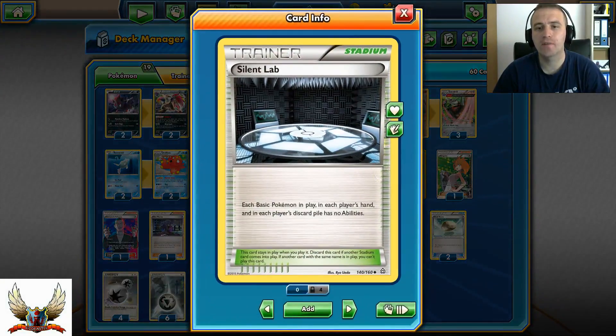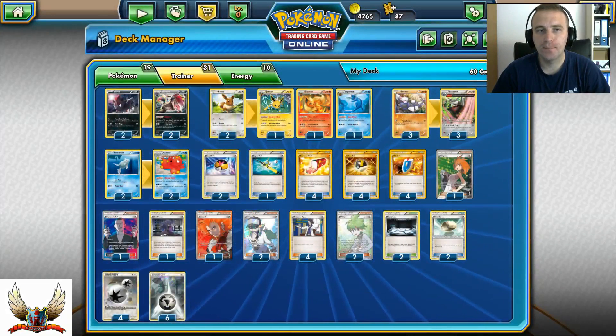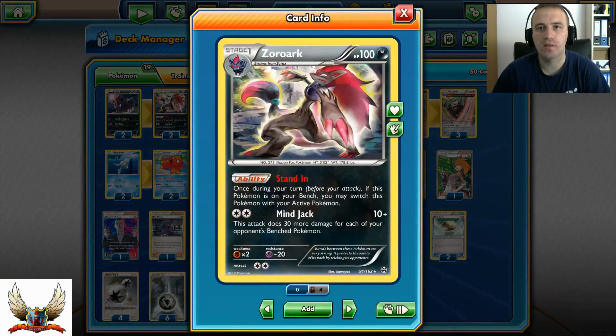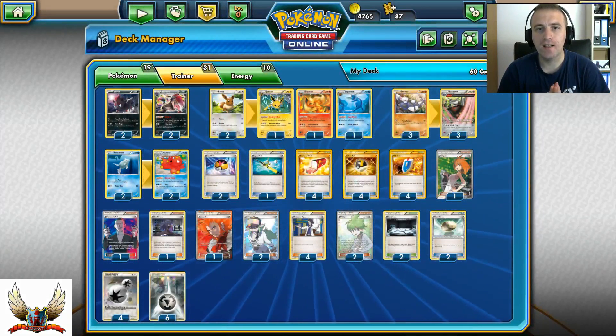From Stadium cards I decided to run two copies of Silent Lab. Many players run Shaymin these days, and Silent Lab counters that perfectly. If you go first and play Silent Lab, your opponent cannot use Shaymin's Set Up ability for turn one setup. The only concern is Garbodor, but both Escadrill and Zoroark can one-hit KO Garbodor. Same goes for Giratina.